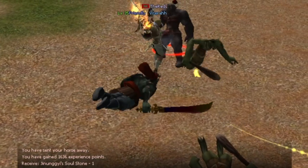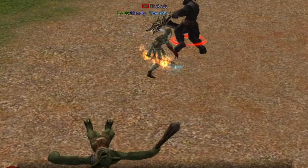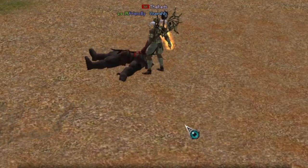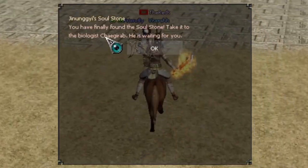Here I am killing them. With this part you need to be mindful of the chat at the bottom — it will just pop up saying you've received the soul stone. Keep an eye on it so you're aware that you've got it and you're not spending longer than you need to.